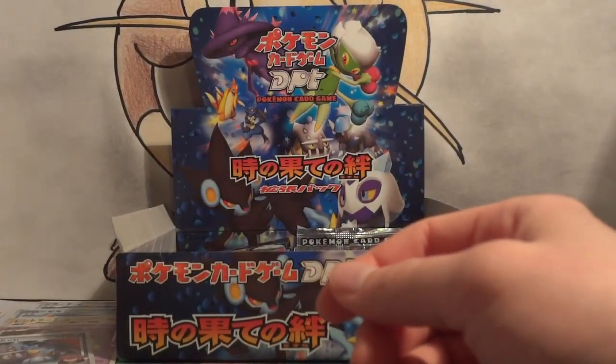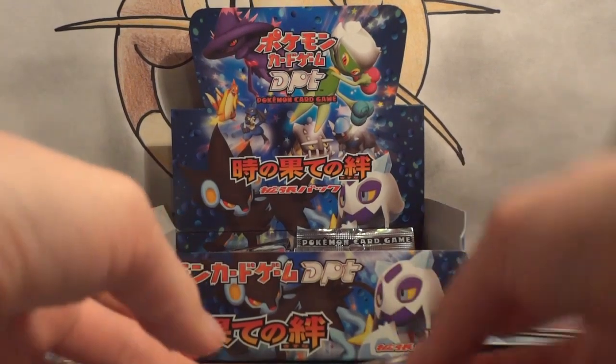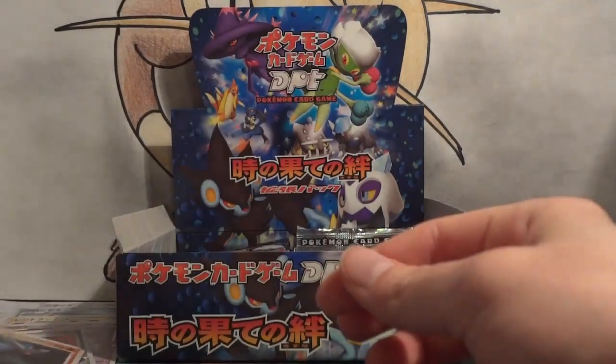Oh, all these rares are really good — Eeveelutions, Raichu, yeah. And my holo? Rampardos — very cool.